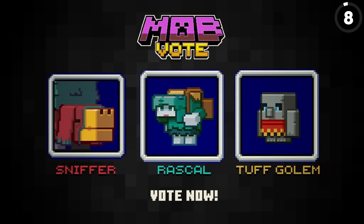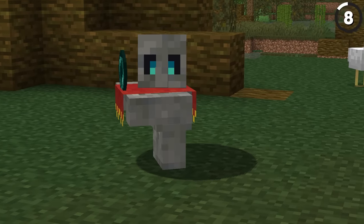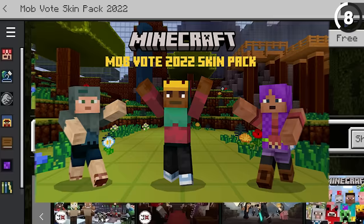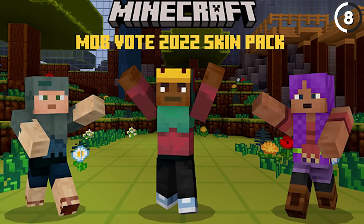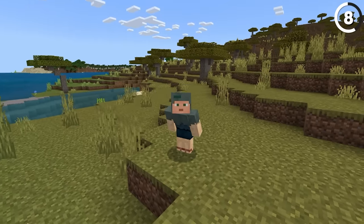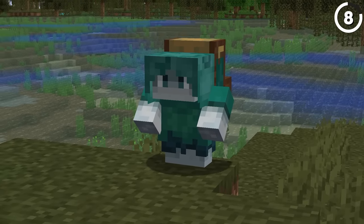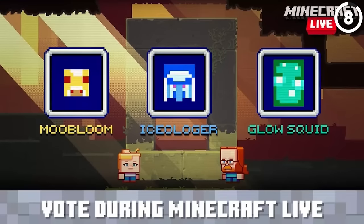The rascal and the tuff golem might not have won the mob vote, but they are still in Minecraft. In Bedrock Edition, there was a special free skin pack added in that would let you choose between different clothing options for 12 different skins, including the rascal, the sniffer, and the tuff golem. It's a far cry from the mobs actually being in the game, but it's a lot better than some of the other mob vote losers got.